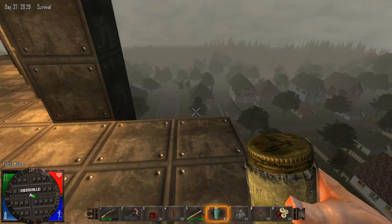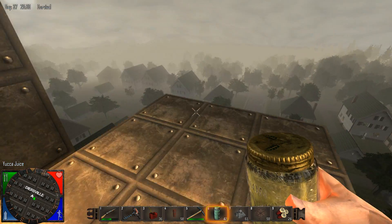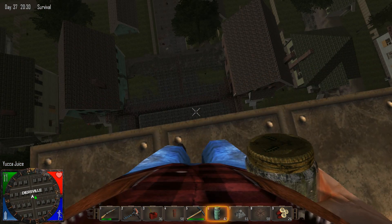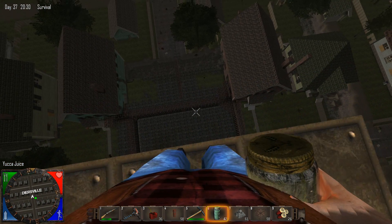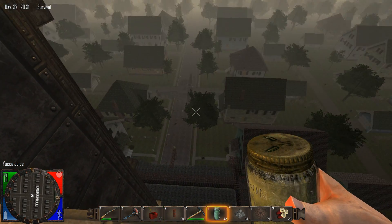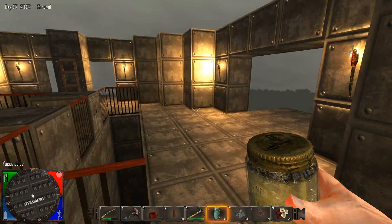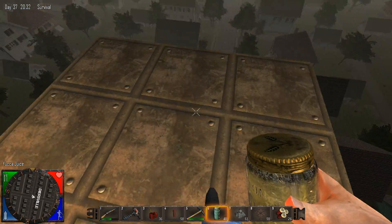From up here you can get an idea of just how high up we are. I didn't want to go any higher — I could have easily built this son of a bitch to the skybox. Building in the city is not safe, and building a structure like this isn't safe either, because they can get to it. I was very surprised at that.